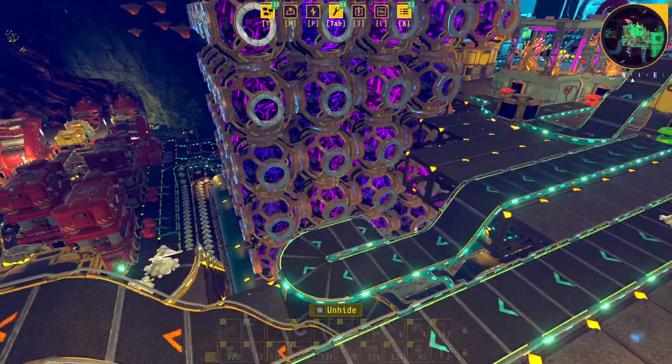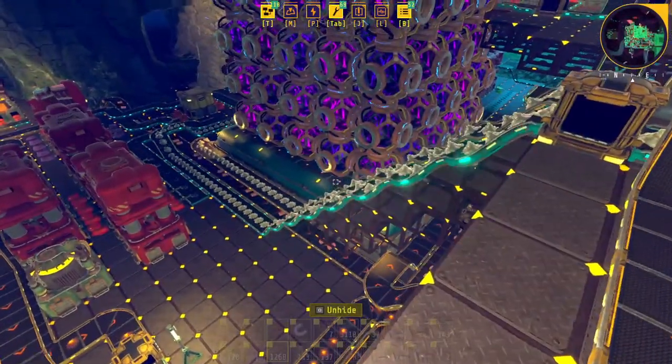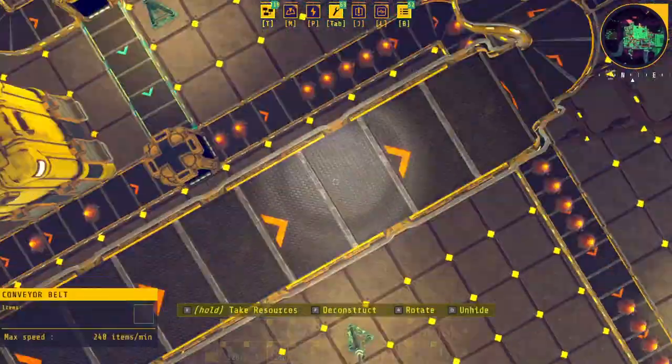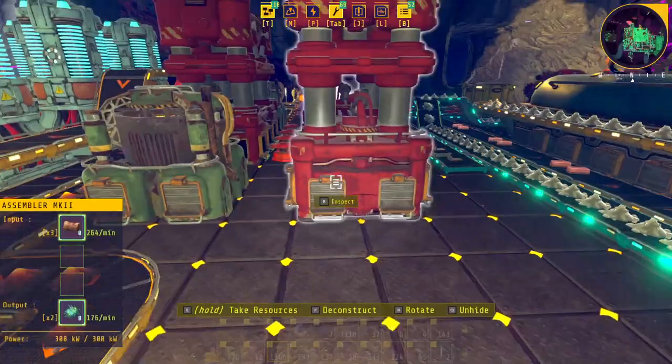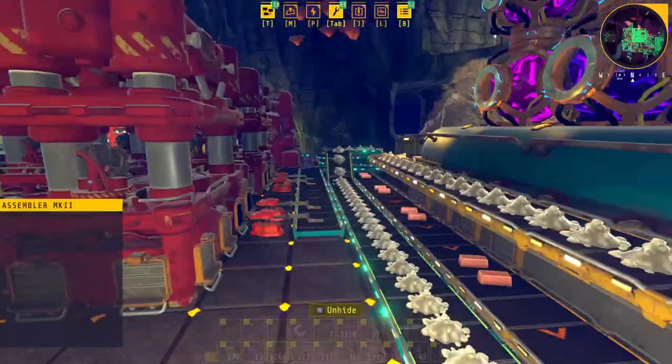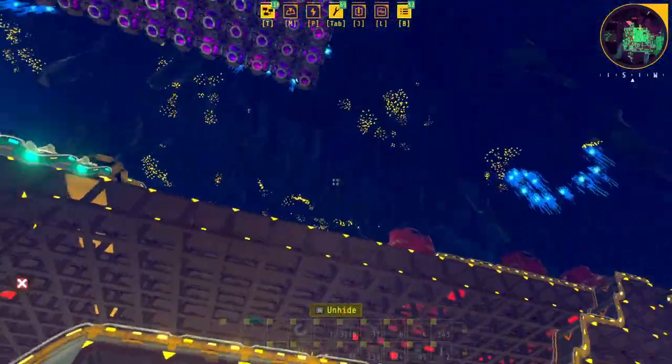I accidentally hit the wrong button and deleted everything. Thank god there are backup saves. All these conveyors here were gone, all these conveyors are gone, and I think these assemblers are gone too — not that I was actually using them. But anyway, now what I want to do today is get a central warehouse set up.